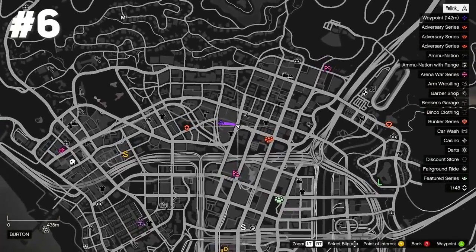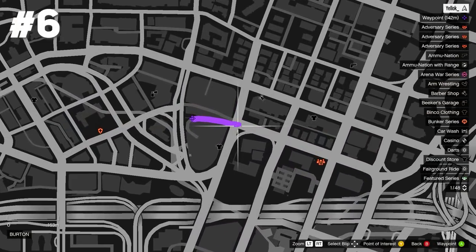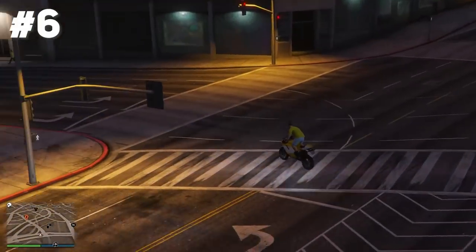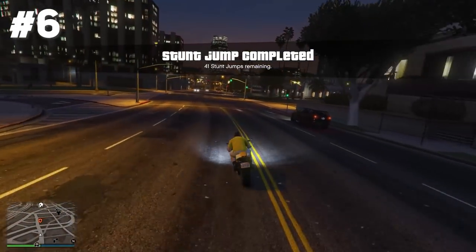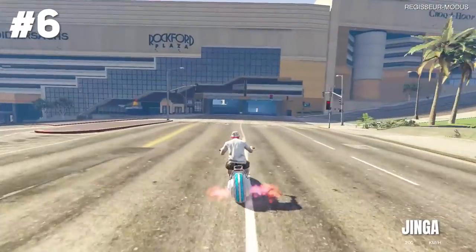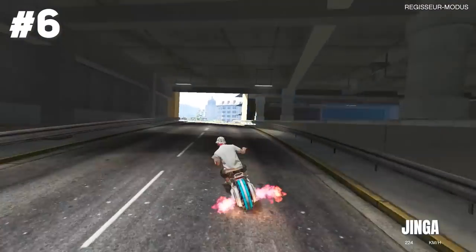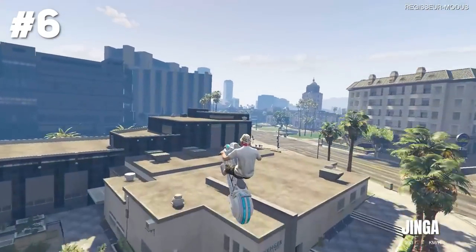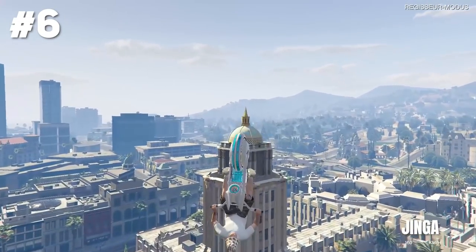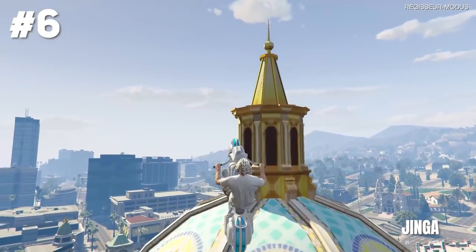Stunt jump number six is located at Burton and this one actually took me a few attempts because it's very weird — you have to get a very far distance, otherwise it won't be counted. The epic version has been landed by Chinga. He uses his death bike, jumps off, gets a nice double bump, and take a look at that landing. Isn't that beautiful.